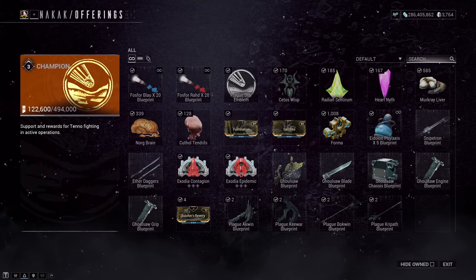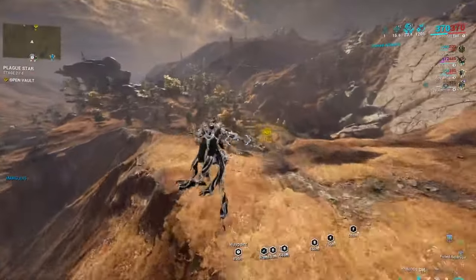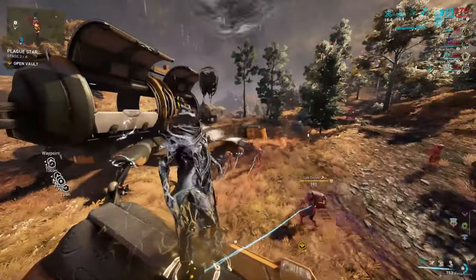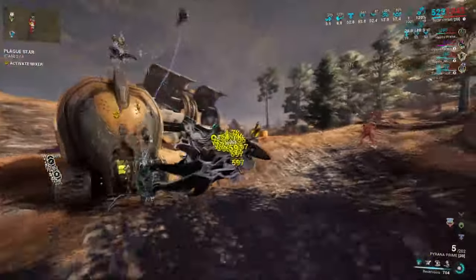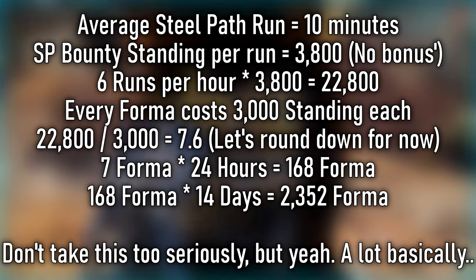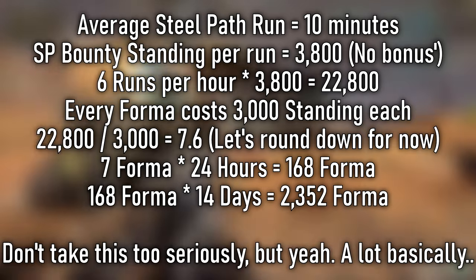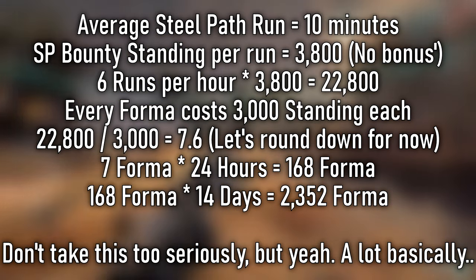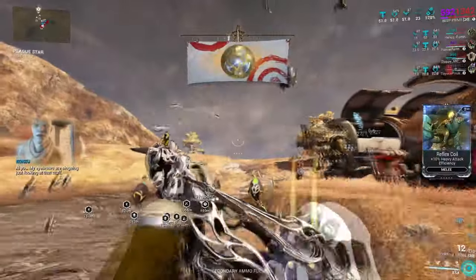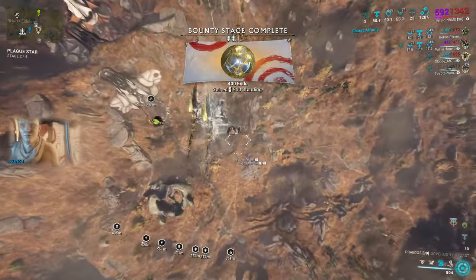Speaking of formers, let's go over why this is the best former farm. To give you an example of how good this farm actually is: on average with a decent team doing Steel Path bounties, if you can complete a bounty within 10 minutes, the math on screen shows just how efficient it is. Depending on your speed and efficiency, there could be a madman out there who farms over 2,000 formers in this event alone — though they probably wouldn't play for the rest of the year. That's potentially one former every 10 minutes, which is absolutely nuts when we're talking builds and investment down the line.